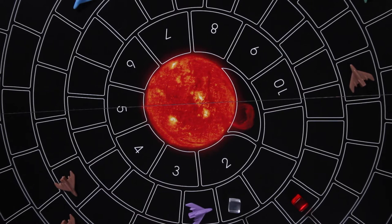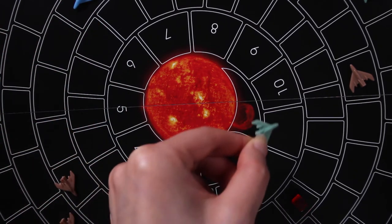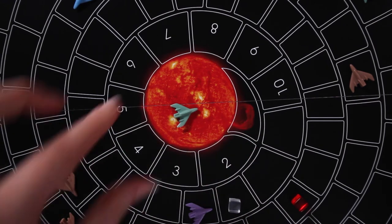Don't worry — these cube interactions are all listed on your player board for easy reference. Also, if you land on or in the star, your ship is definitely destroyed. This will happen from gravity alone, so you'll have to make sure to orbit boost ships to keep them from burning up. That's orbital mechanics.